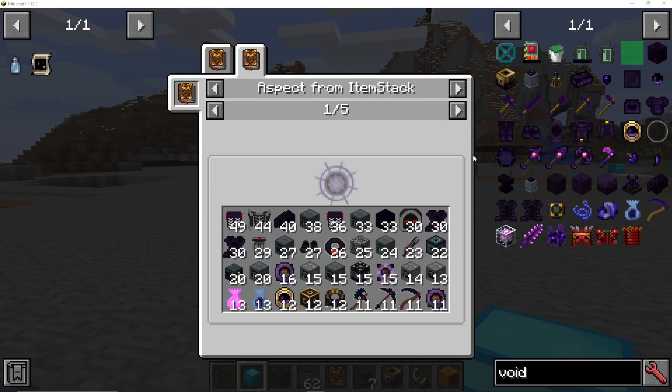I'm going to show you how to get Vacuos, otherwise known as the Void Essence or Aspect or Essentia in Formcraft.